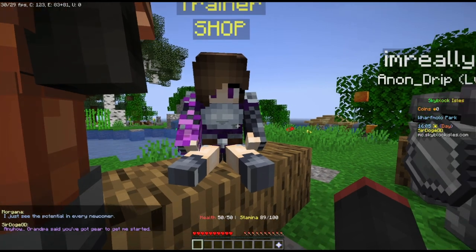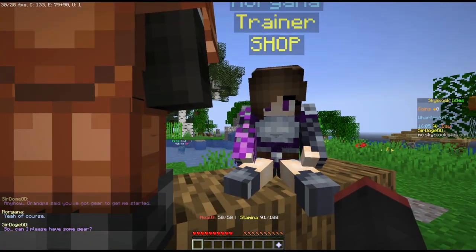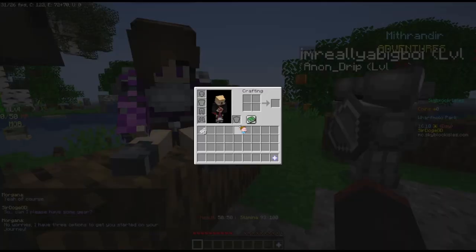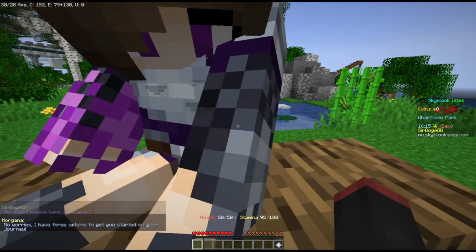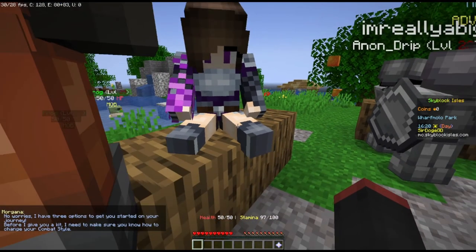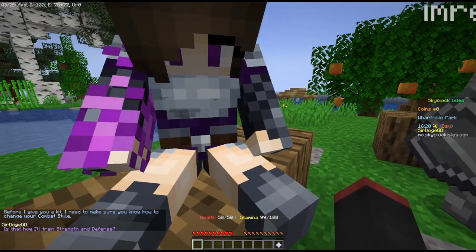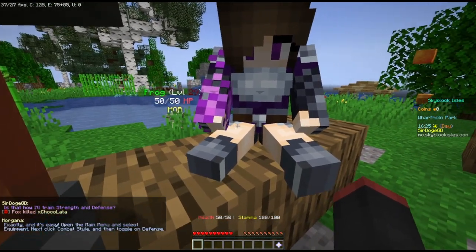Whatever. Anyhow, grandma said you've got gear to get me started. Can I please have some gear? I have nothing — I have feathers. No worries, I have three options. I get to choose between warrior, tank, and mage — or warrior, archer, or mage perhaps. Is that how I'll train strength and defense? Exactly, and it's easy. Open the main menu and select equipment, then click combat style and toggle on defense.